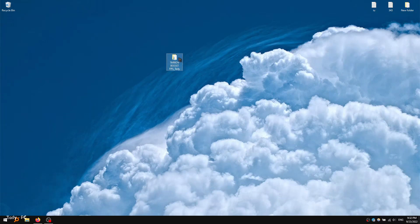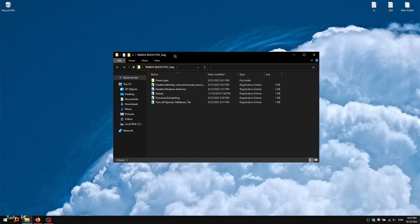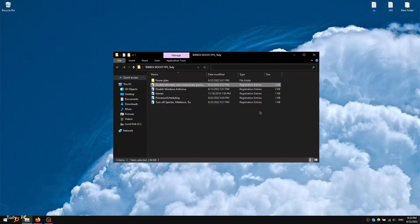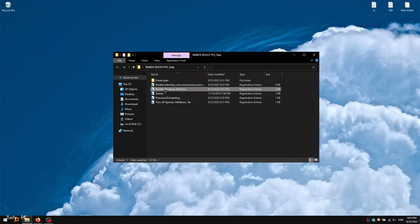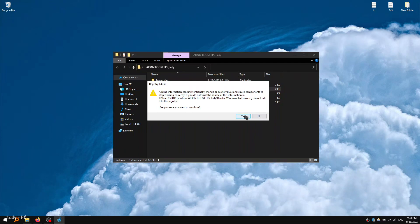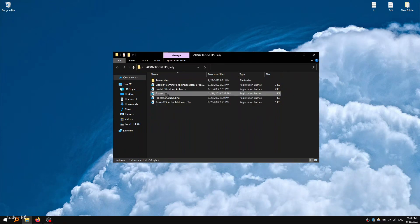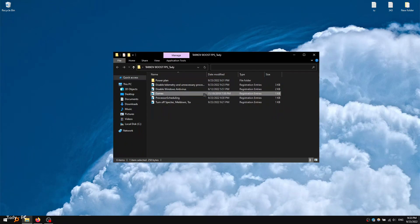In the description for this video, I will leave a link to download the file we need. Download and extract it to your desktop. After that, apply all the tweaks that are in this file. These files disable all unnecessary functions and processes that load your system and thereby reduce your FPS. After applying these tweaks, you should see an increase in FPS in the game. Watch and follow my steps.